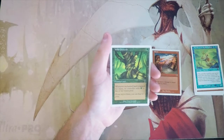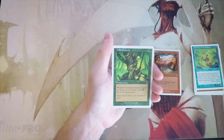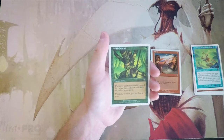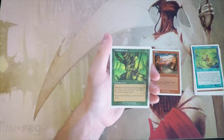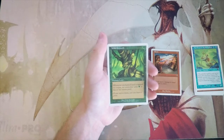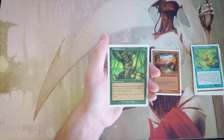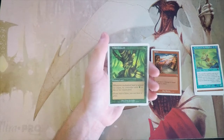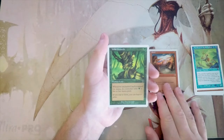Wild Growth — enchant land for one green. Whenever the enchanted land is tapped for mana, its controller adds one green to their mana pool. Great card for a green ramp deck. Most of the time opponents won't be blowing up your lands or Stone Raining, so you can get away with enchanting lands more easily than enchanting creatures. This ramps you even on turn one. Really like this card — not better than Shock in my opinion, but still fantastic.